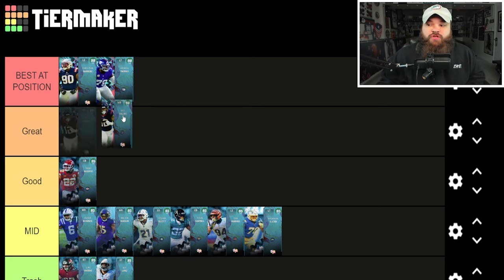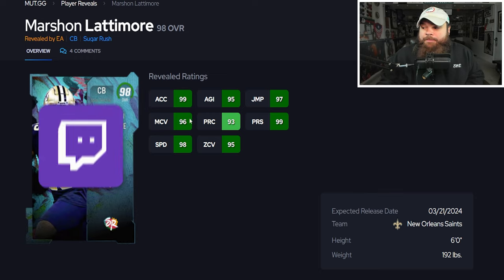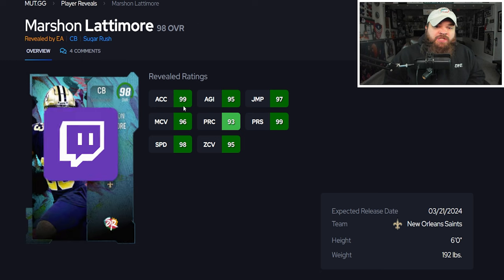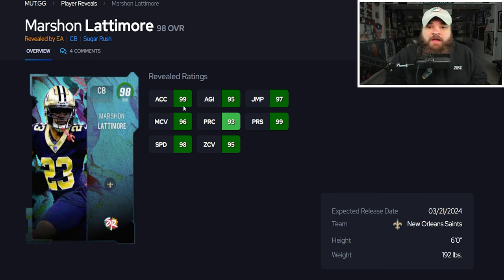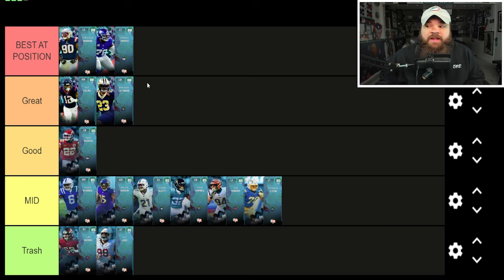Marshall Lattimore: 98 speed, six foot height, 99 press, great man and zone, great acceleration. But his abilities — if you run man you'll have a different opinion than me, but I just don't think man coverage is ideal for a zone defense. He can get Deep Zone KO and Pick Artist for one AP. I want Mid Zone on top of that. He also gets Deep Route and Medium Route in man. Good card, but not top tier, and I think Nico Collins is better.